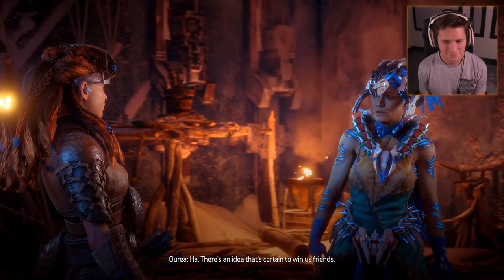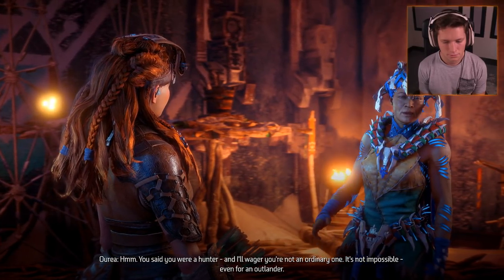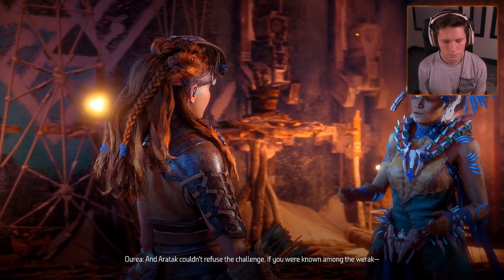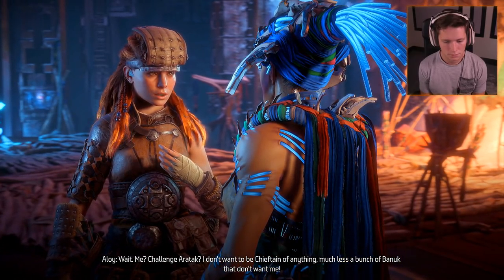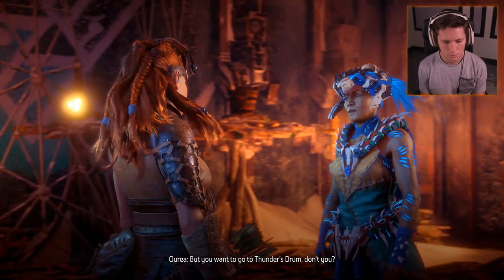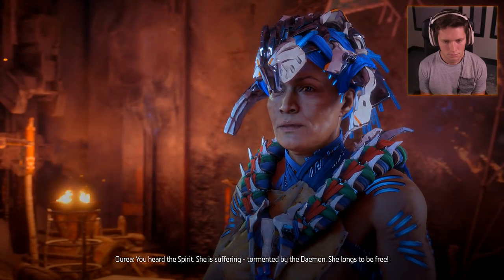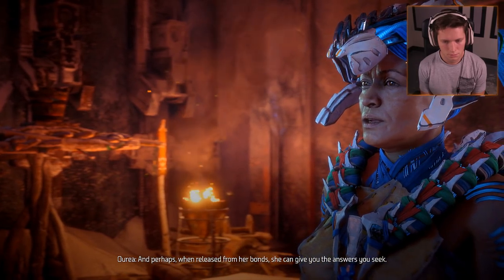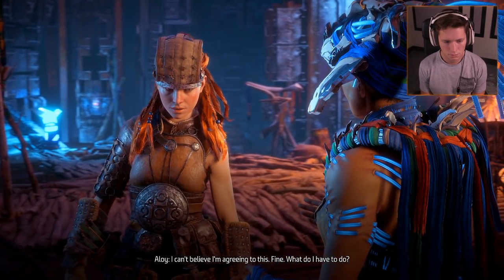Aloy quips that it sounds like they need a new chieftain. Aurea explains: if Aloy were known among the werak, Aratak couldn't refuse a challenge. Aloy pushes back — she doesn't want to be chieftain of anything, much less a bunch of Banuk who don't want her. But Aurea presses: the spirit is suffering, tormented by the daemon, and she longs to be free. When released, she may give Aloy the answers she seeks. Aloy reluctantly agrees.